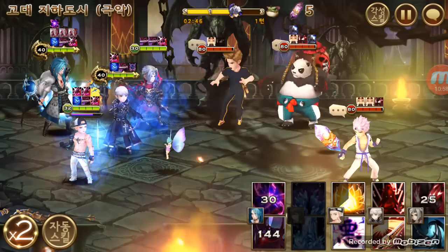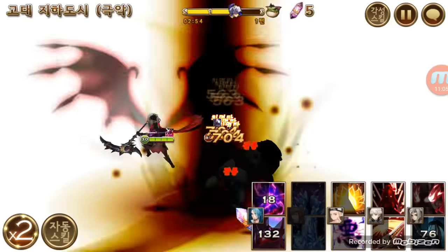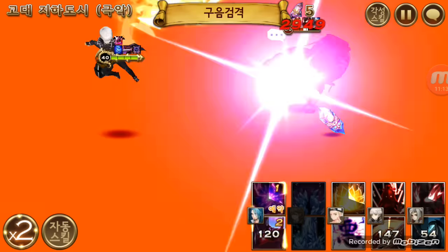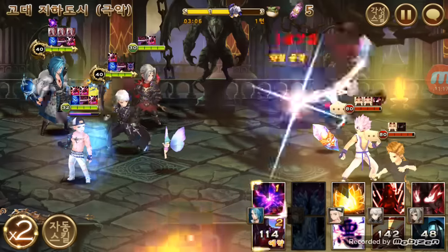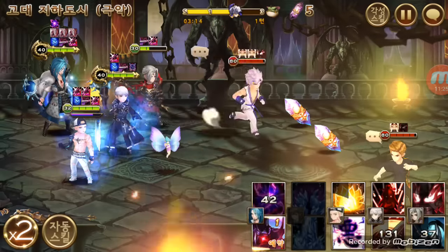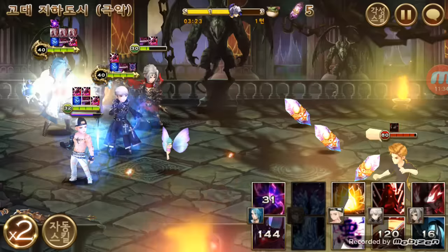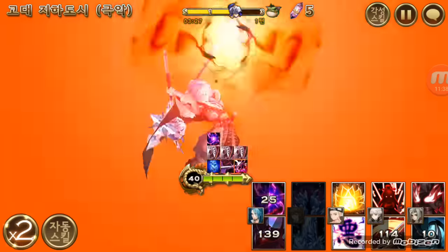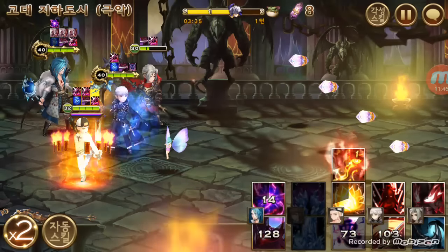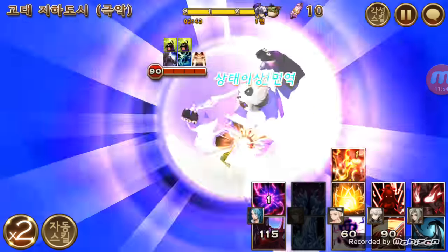Today I'm going to do the hell mode for daily dungeons in the Korean version. Right now in the global version there are only two dungeons and they're fairly easy, so that's why I'm doing hell mode here. A lot of people play the Korean version and want some advice. What I recommend is: if you have enough characters to farm well, get Lee as your first awakened character, because Lee is essential in a lot of the hell mode daily dungeons.